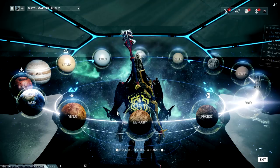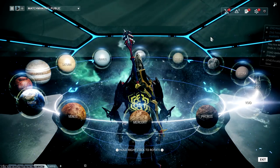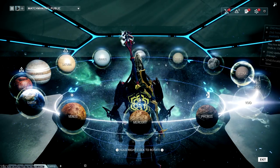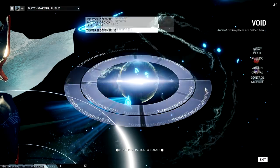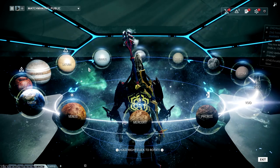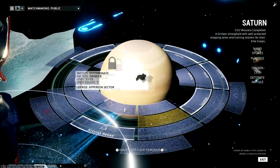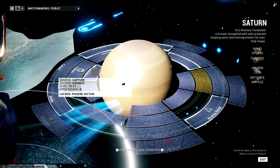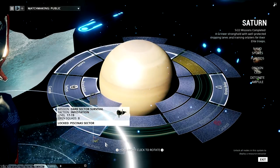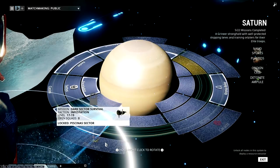Next are Dark Sector Missions. I don't have an example on screen, but when you get one you'll know what it is. You could go to Saturn — there's a Dark Sector node there. You want to do about 5 minutes or 5 rounds, as that's typically how you want to go about it. 5 minutes should be enough to get all the credits you need.